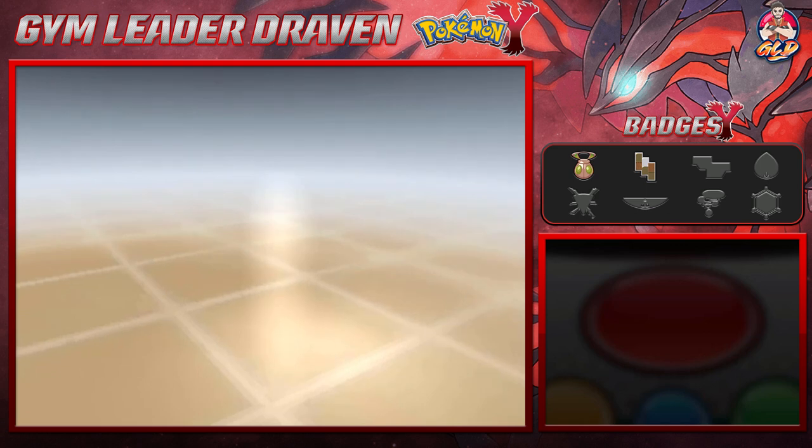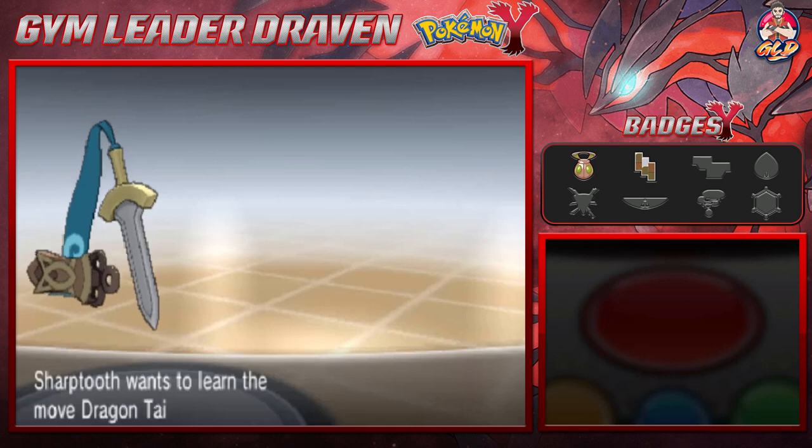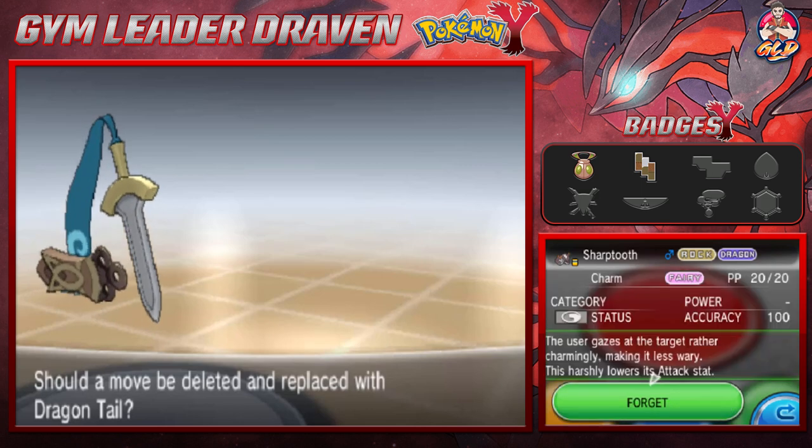Attack has risen. Another Shadow Sneak does the trick. Blade has grown a little bit more, and Sharp Tooth has joined the level 30 club, learning Dragon Tail. Draven opts to take away Charm for now.